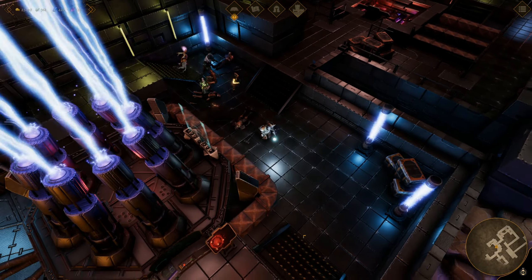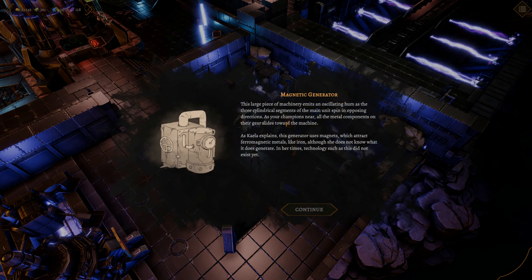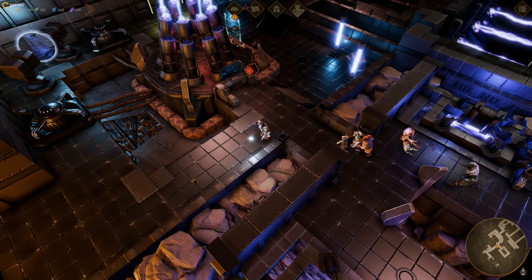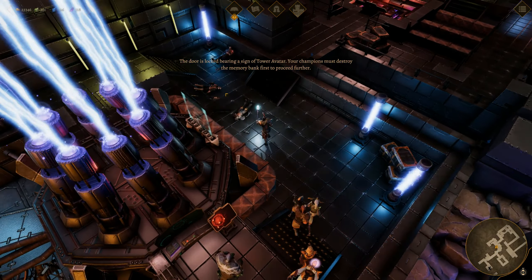Where we left off last time, Sleeth had gotten his communication device. He is evil. This large piece of machinery emits an oscillating hum as the three cylindrical segments of the main unit spin in opposing directions. As your champions near, all the metal components on their gear slide towards the machine. As Kayla explains, this generator uses magnets which attract ferromagnetic metals, like iron. Although she does not know what it generates in her time, the technology such as this did not exist yet. It's an energy generator — it generates electricity. Probably.